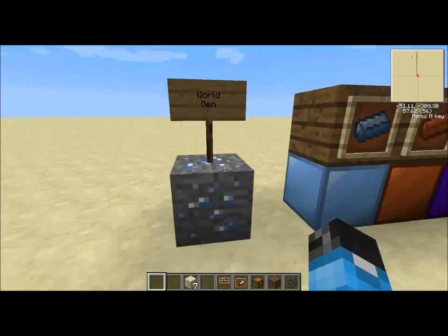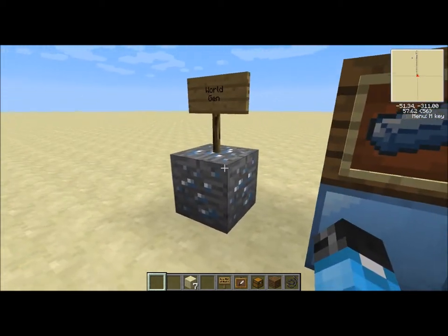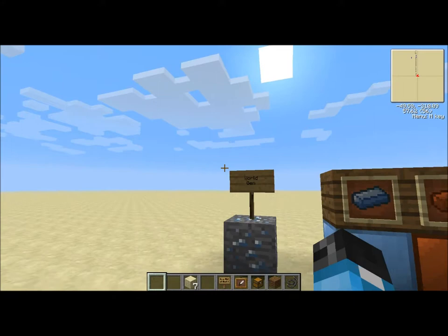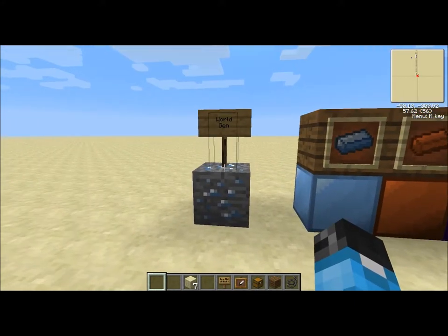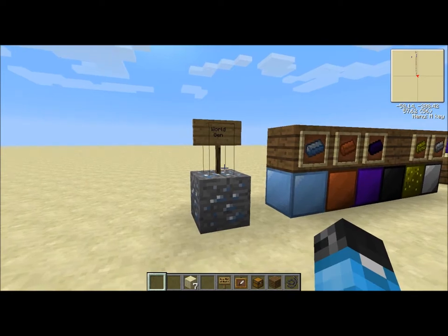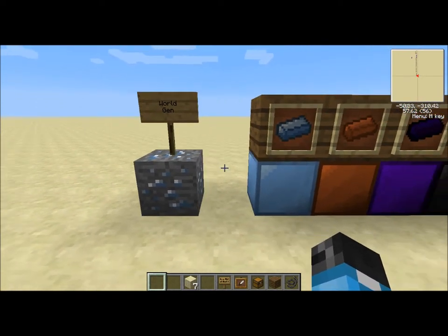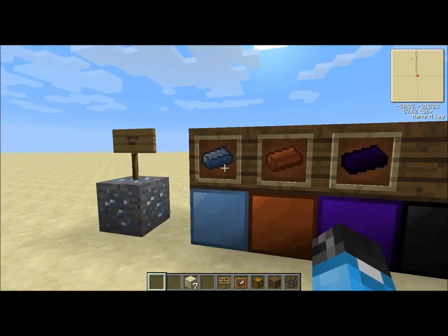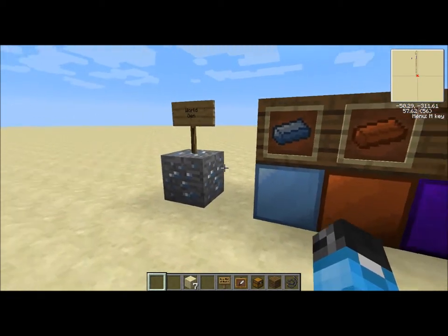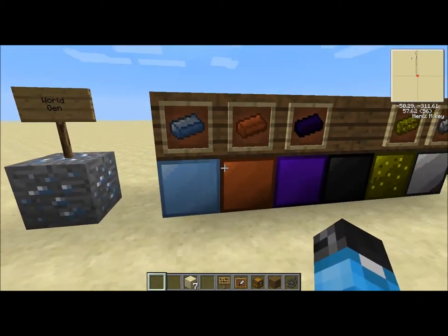The Worldgen ore is Platinum Ore, so I guess a lot of the other ores come from basic components and stuff. If you guys have not seen my earlier videos, such as basic components, you really need to check that out, because a lot of the recipes are going to be coming from that mod. This mod also implements a lot of new ingots: there are some platinum ingots, and then you can create a platinum block from that.